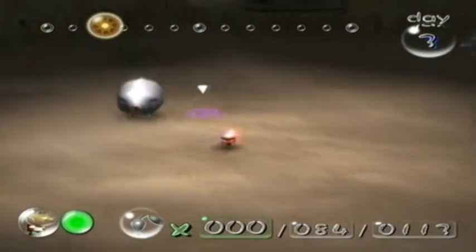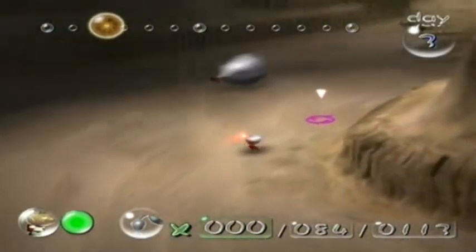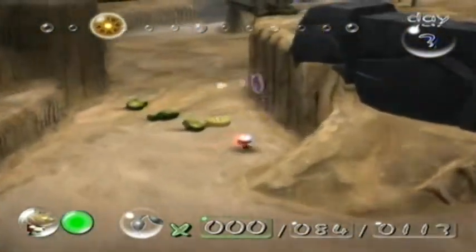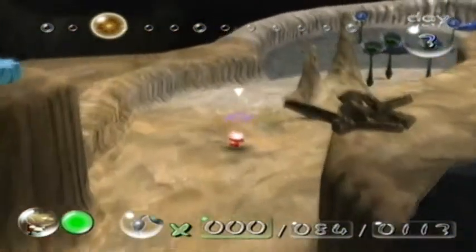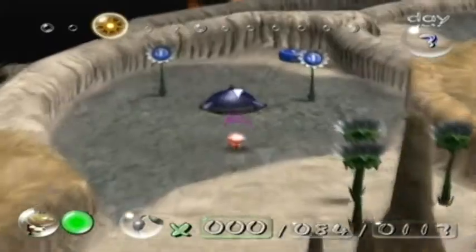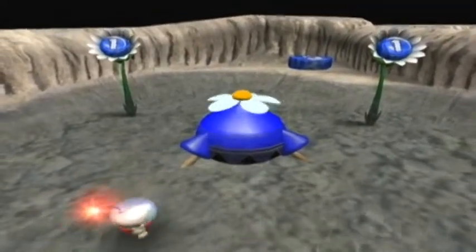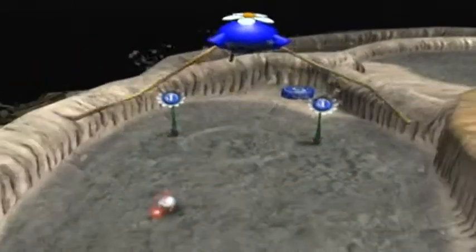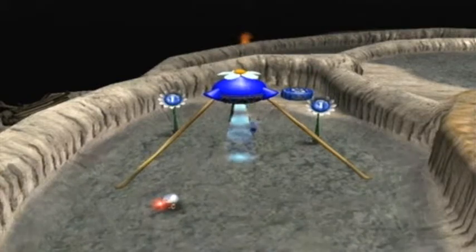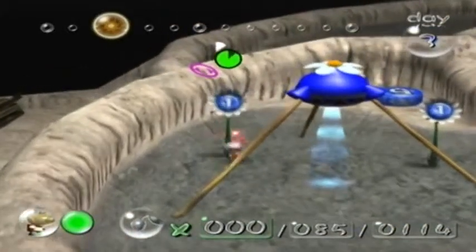The day has barely begun and I already got two ship pieces in hand, and the one with the Breadbug is going to be back at base at any moment. And hey — the blue onion! So now we're gonna get blue Pikmin. This is basically what we would need to make those remaining ship pieces back in the Forest of Hope not be a pain in the ass, but we only got them now. So yay.